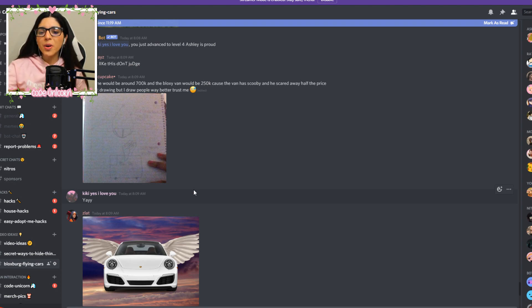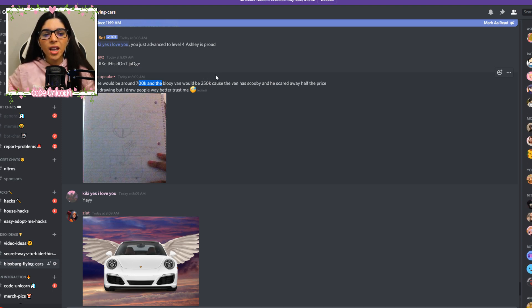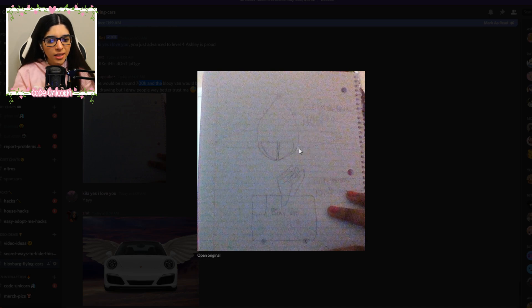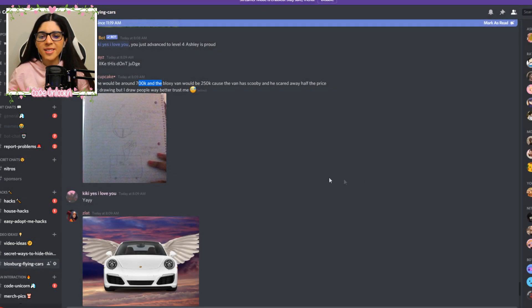We have another drawing over here from Simply Cupcake, and the plane would be around $700,000, and the Bloxy van would be $250,000 because the van has Scooby and he's scared away after the fries — I love that. But it has some wings on it which looks super awesome. So that sounds expensive, but it is a flying car, well, a plane. I feel like if they ever do add a plane, it would be close to a million dollars.